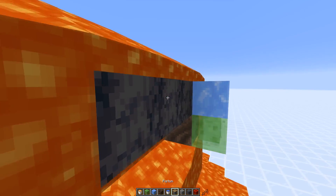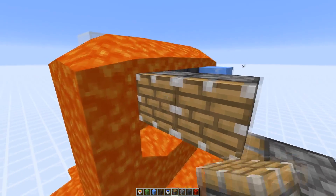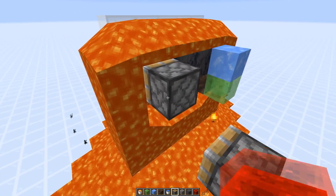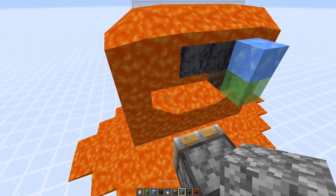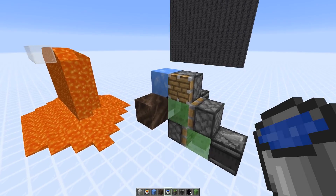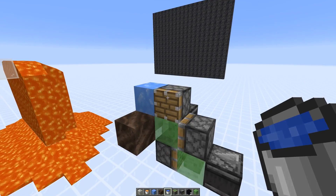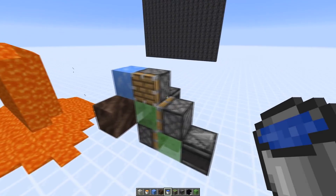So we actually need to get rid of those basalt blocks somehow. I think the best way would be to push them one block in — this way the lava can flow again. A simple flying machine that does the job might look like this: a piston that pushes the basalt blocks out of the way so the lava can flow again.